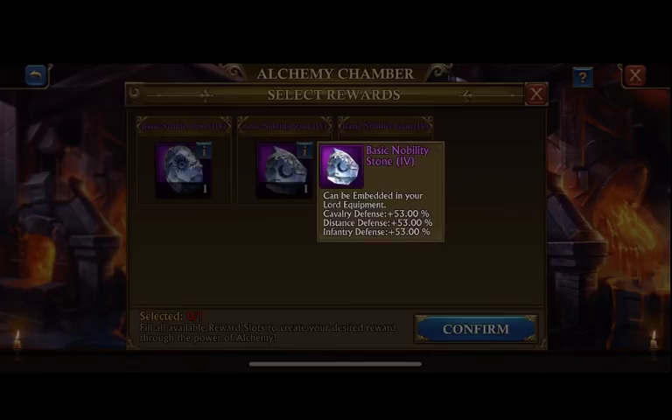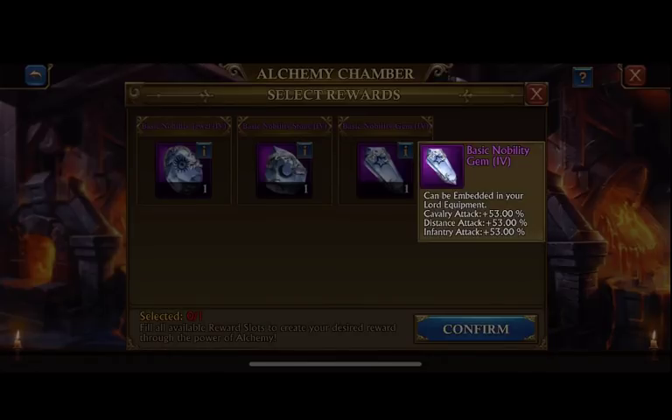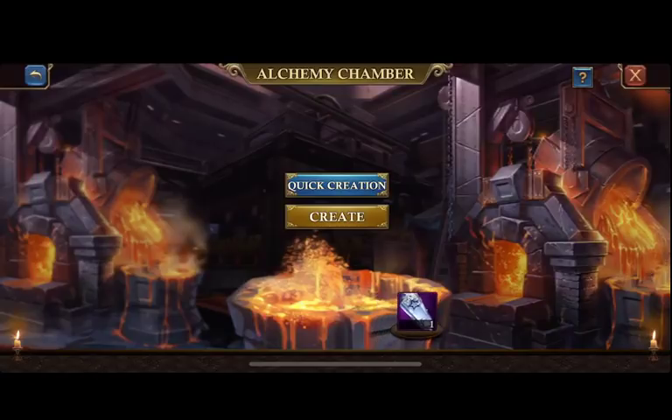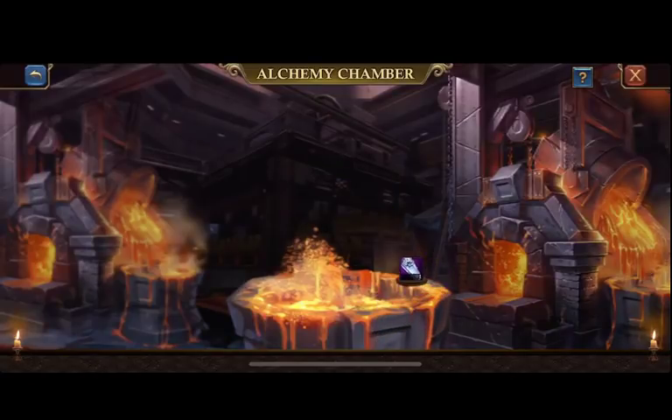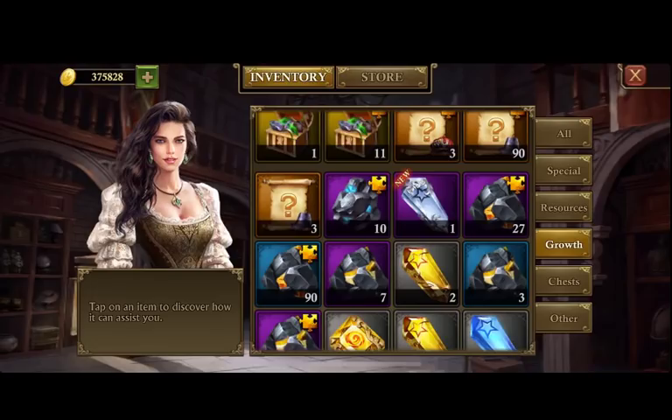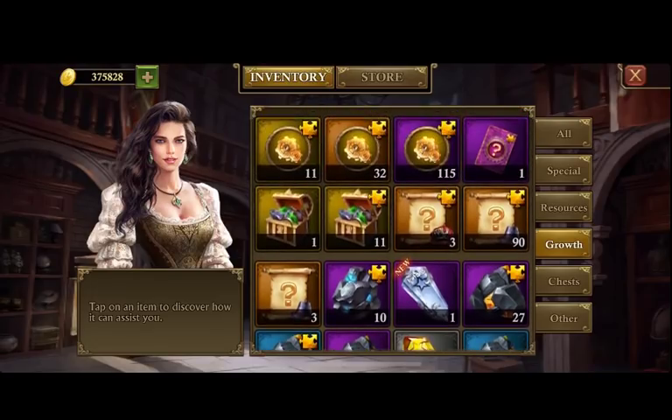Here's our Nobility gem, and this one is for attack. So if we know that, we can enhance this up to level six and get a higher percentage than we can with Justice at six. It'd be more beneficial to have it at attack than it would be for defense or health.